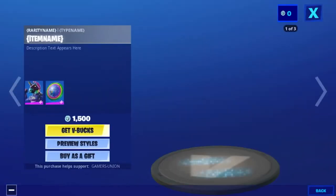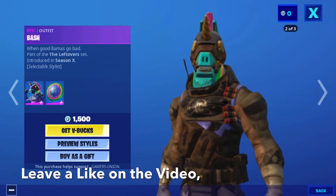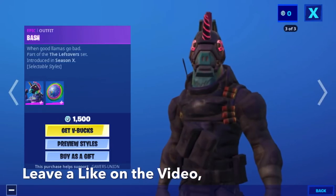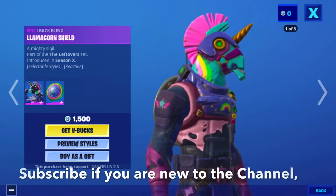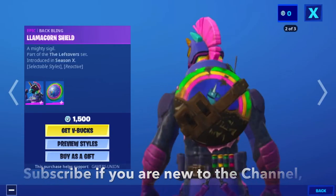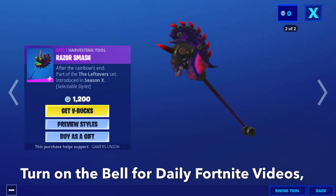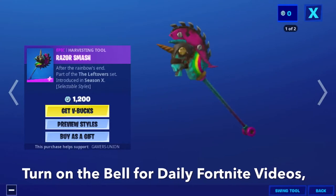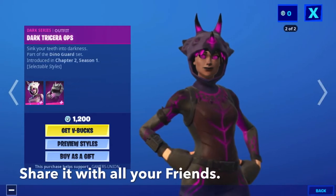It is July 27 — the Epic Outfit Bash is back. First we have the Epic Outfit Bash: 'When Good Llamas Go Bad,' part of the Leftover Set introduced in Season X, for 1500 V-Bucks. The Epic back bling Llamacorn Shield and Mighty Sigil, also part of the Leftover Set introduced in Season X. Epic harvesting tool Carbs Into A Razor Smash After The Rainbow Sand, part of the Leftover Set introduced in Season X, for 1200 V-Bucks.